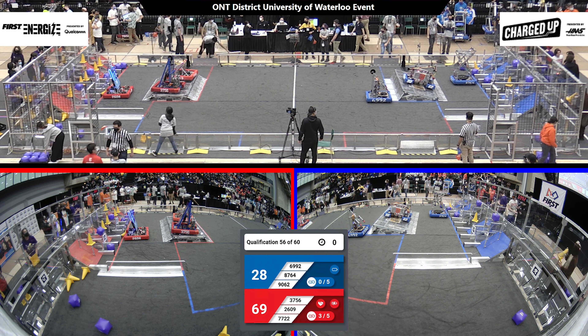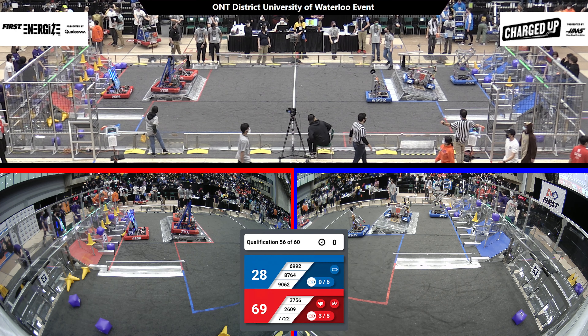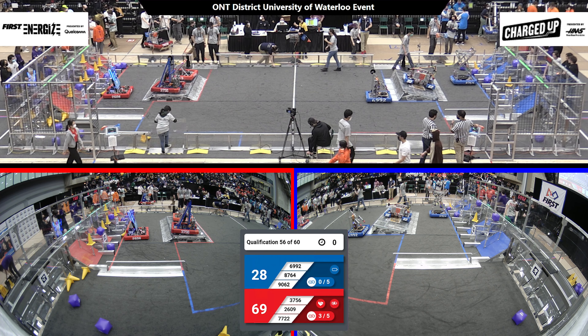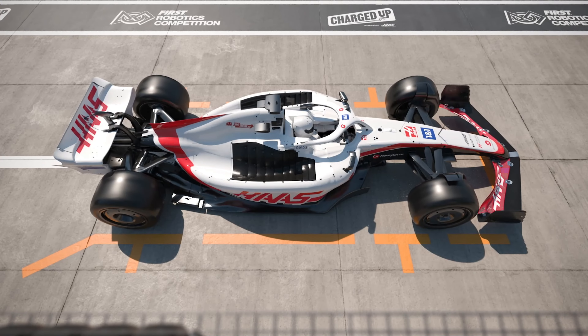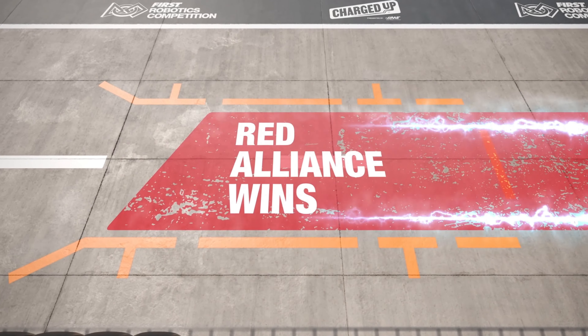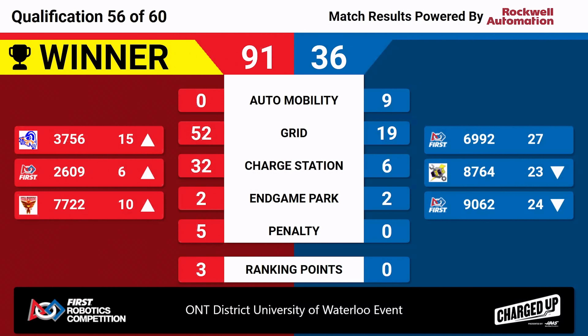On the blue alliance side we see 9062 sitting on that charging station, but it is not balanced. Let's see what all of this means with the final score in just one moment. The final score for qualification match number 56 — this match goes to the red alliance with a final score of 91-36. All three red alliance robots climb up in the rankings, with 2609 getting into that sixth-place position.